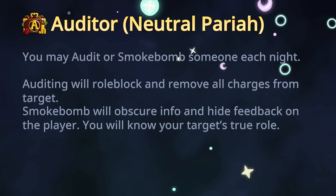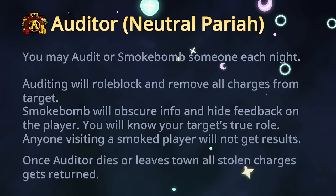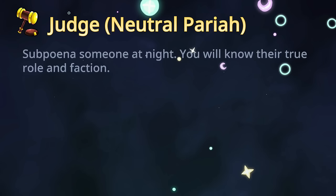If you visit a smoked player you will not get any results; if you are a TI you will just know your target was covered in smoke. If you are smoked by an Auditor and get role-blocked, you will not know it happened. Once the Auditor dies and leaves town, all stolen charges get refunded. Next role is Judge — buffed compared to Better TOS1. A lot of people complained about Judge dying night one, so Judge now also has Ethereal Defense and cannot be killed by Evils night one.